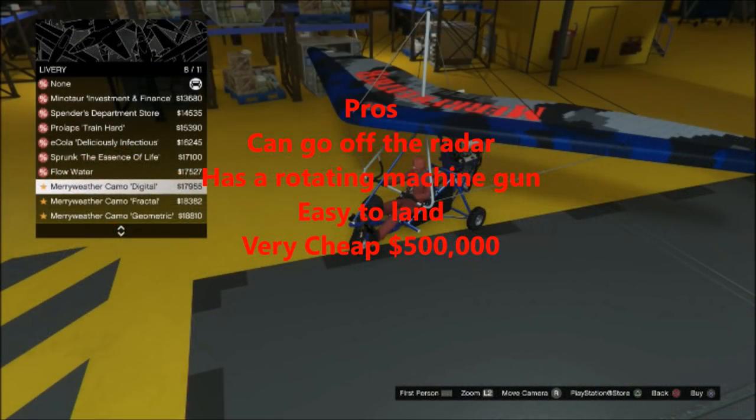Now here are the pros. This thing can go off the radar, it has a rotating machine gun as you guys saw, and it's easy to land. On top of that, it's the cheapest aircraft in Smuggler's Run at $500,000.